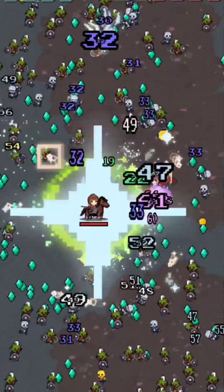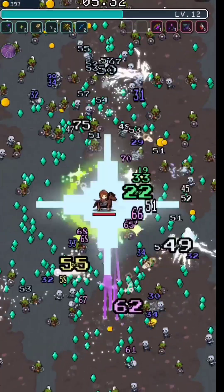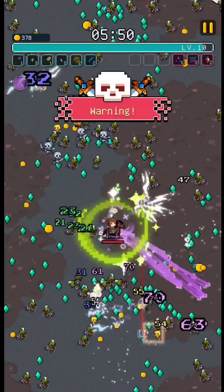That big boss over there tries to kill me but he cannot enter my circle. That's why I said try to get something that will surround you in order to do more and more damage towards your enemies. He is dead. From what you can see on the top of the screen, you're going to be able to choose between six main weapons and six different kinds of buffs.